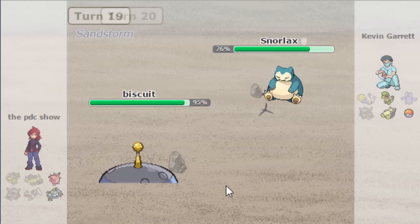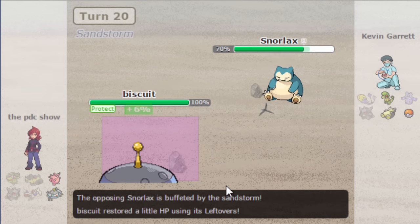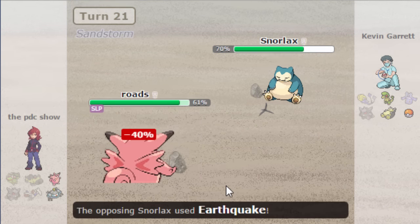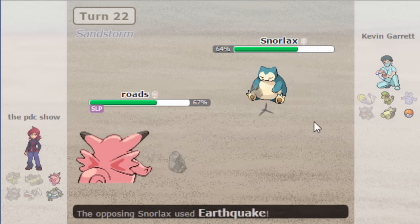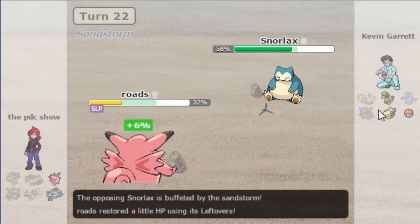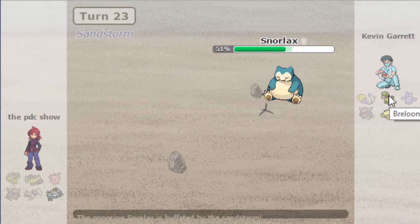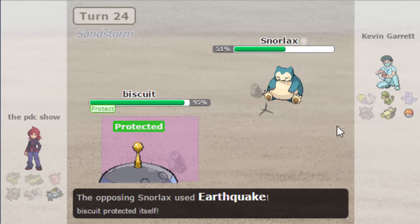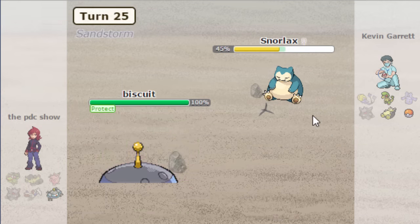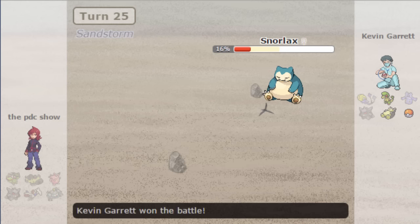He reveals a Snorlax and I'm pretty much doomed. There's no way in hell I'm beating the Snorlax, and it has Earthquake. I'm completely right — there is really no way I can beat it. The only way I potentially win is if Clefable somehow immediately wakes up and I manage to Soft-Boiled stall him, get some damage with Thunderbolt, and hope Magnezone comes through — but that's not going to happen. I get only two turns of sleep and my only way to win is a crit on Snorlax, which doesn't happen. That is the end of the game — I lose game one versus Kevin Garrett.